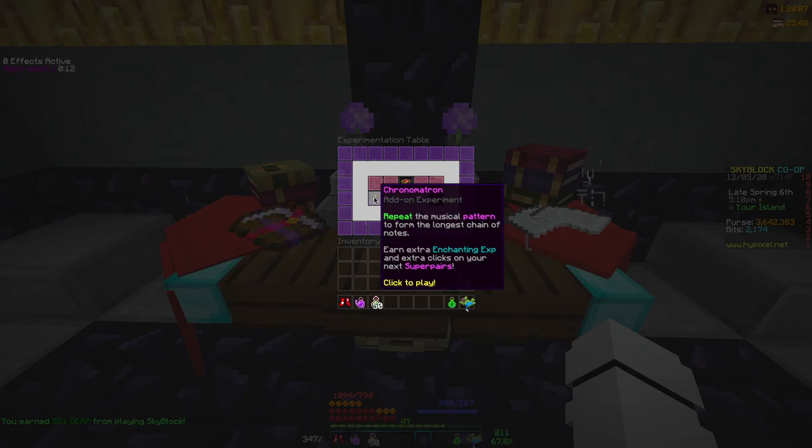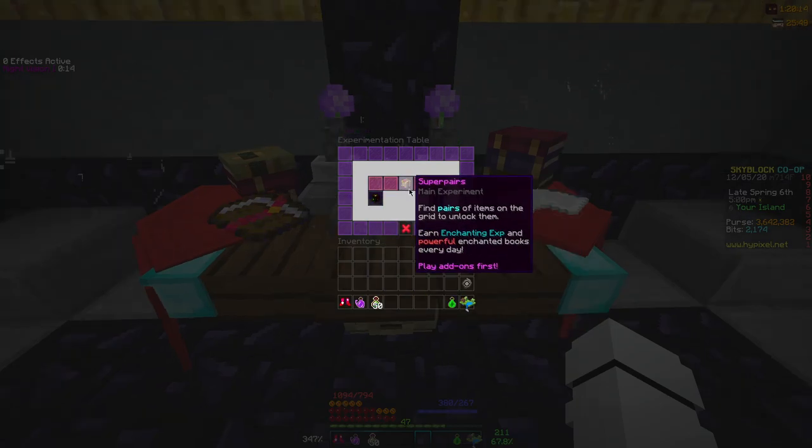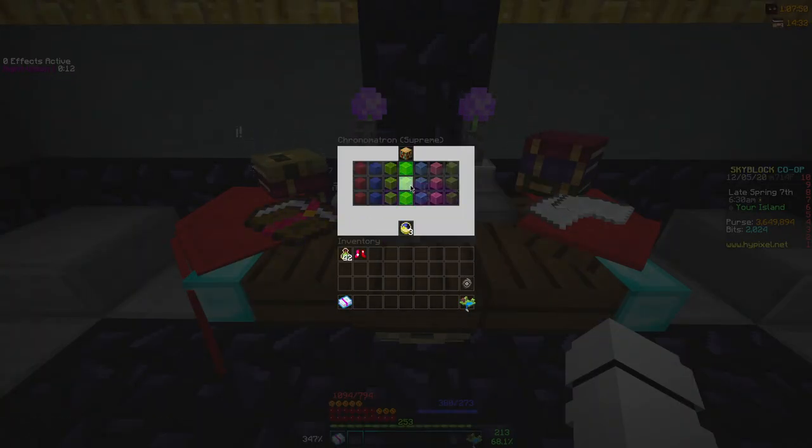The biggest addition is the experimentation table, which has three things: the Chronomatron, the Ultra Sequencer, and Super Pairs. First up is the Chronomatron. It works similar to mobile games where you follow a pattern of sounds and visuals and remember the pattern. Both the Chronomatron and the other experiments are very memory-based. This one has both a video and audio cue, so it's pretty simple. We'll speed through and see you at the end.